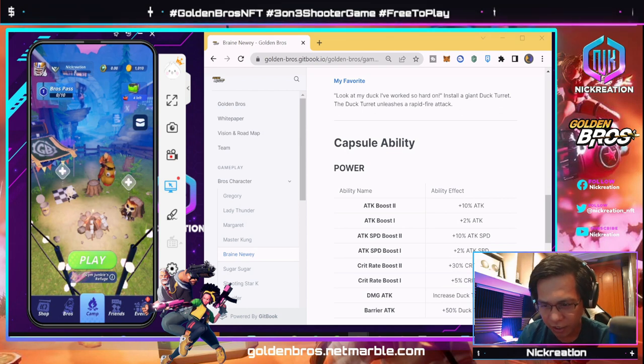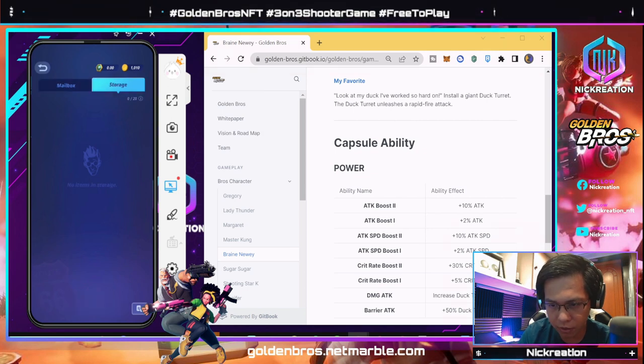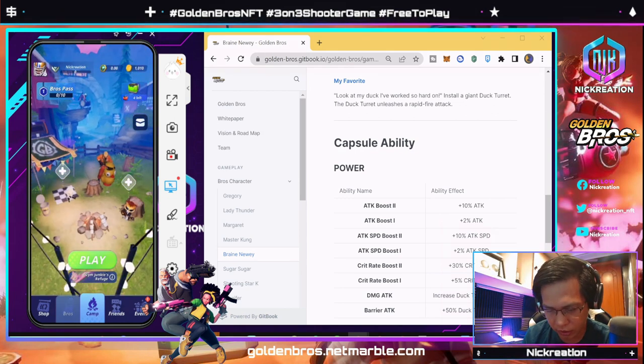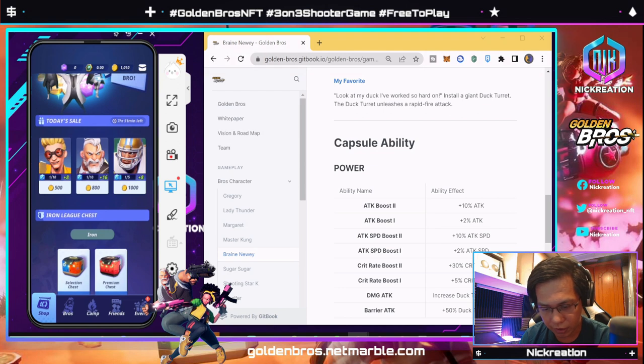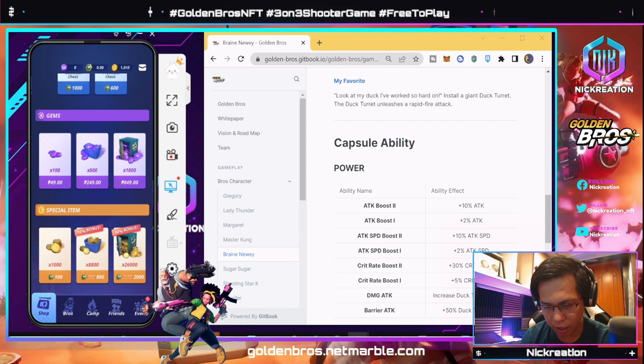You can check the mailbox for announcements or rewards. This shows our character for the game — we can change it through the 'Bros' section. Previously it was Jennifer; now we're choosing Brain Newbie for this recording. Here we can see our friends list, add friends, and approve friend requests.